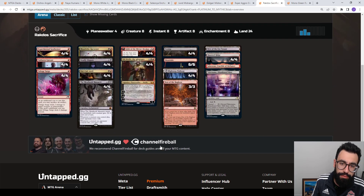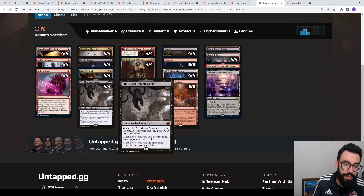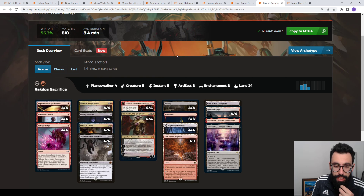Then we have Rakdos Sacrifice Anvil. The Anvil decks now get to play Ob Nixilis — just another way to deal incidental damage. These decks really want to nickel and dime your opponent: you take a ping of life here, your Anvil drains for one, your creature dies with Meat Hook — just incidental damage over and over. Now you have Ob Nixilis as another way to push through that damage. This version's at 55%, and it's pretty much the same as the Explorer version as well — a deck you can build once and almost play in two formats, you just get a better mana base in Explorer.